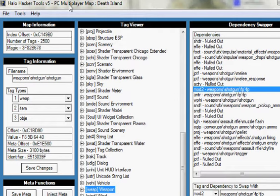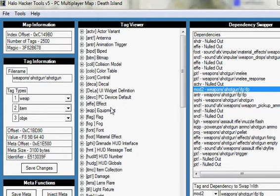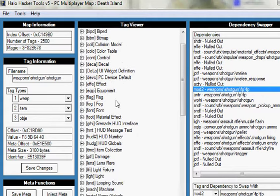If you use Vista or Windows 7, just be sure not to work with maps in their default folder — you can get some weird corruption and may have to reinstall your game. Just move the files into My Documents or something while you work on them and it should be fine.